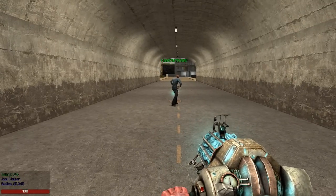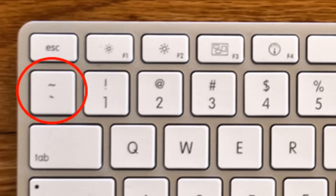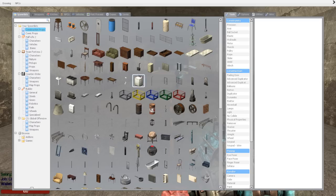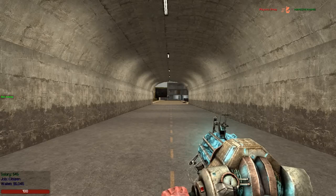In order to prop kill, prop push, and all that stuff, you need to increase the speed of your mouse wheel. The way that's done is you go into console. To open console, press the tilde key — it's just to the left of the number one on your keyboard. Press that and it brings up a gray box. Paste in the command that is in the description and that will increase your mouse wheel speed.